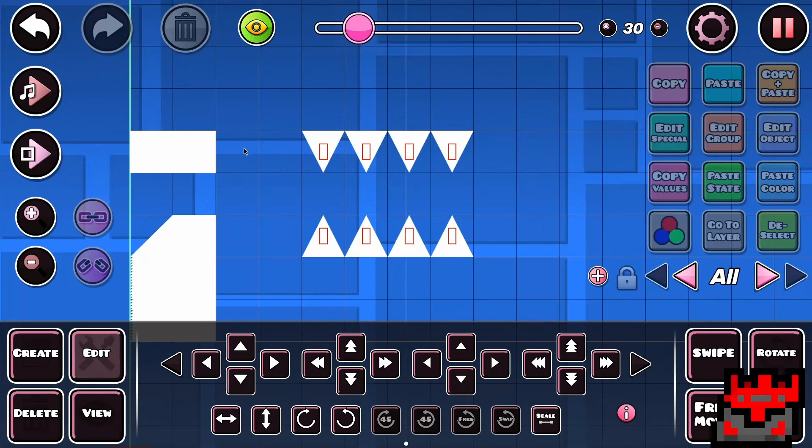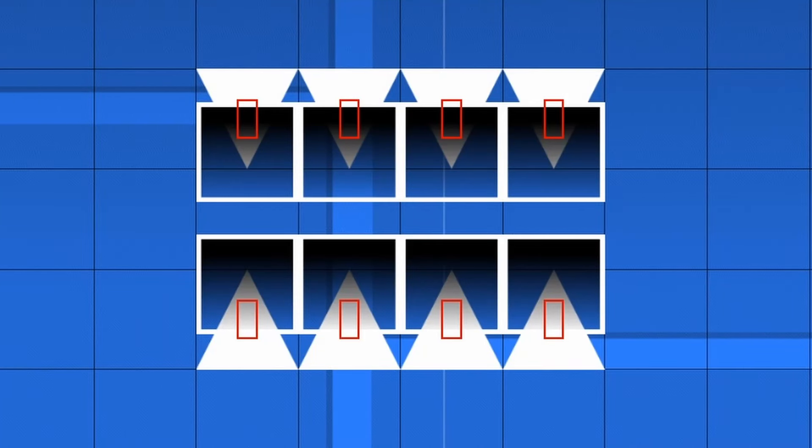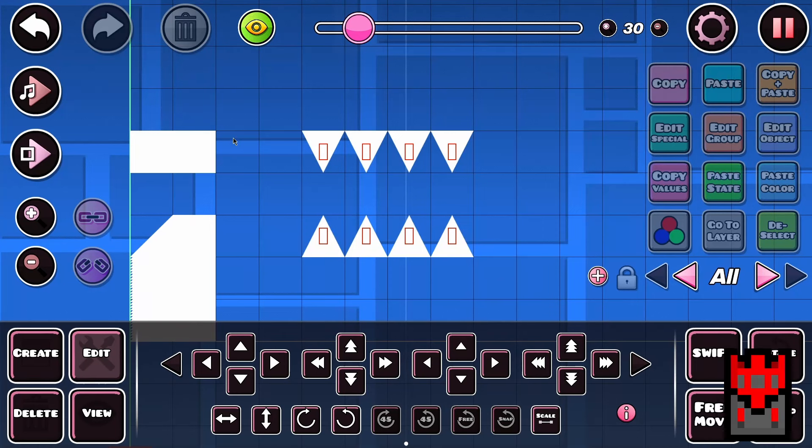Straight fly has been a part of impossible levels since Ice Carbon Diablo X, but they've gotten a bit tighter than one block since then. So today I'm going to be going over the most useful straight fly gaps for both big and mini-ship.